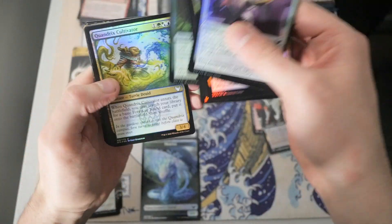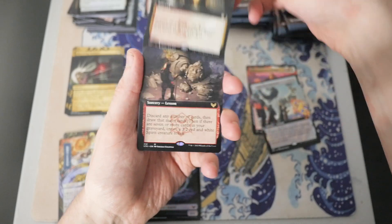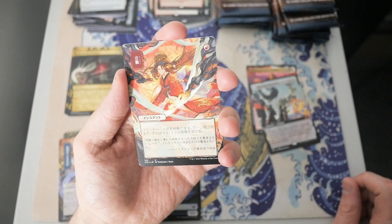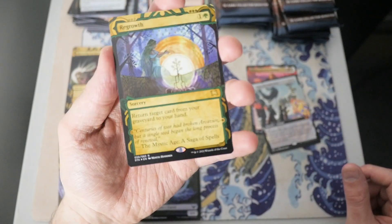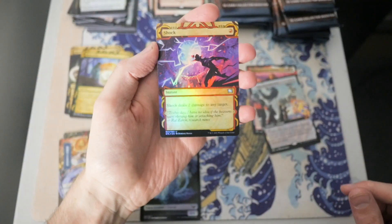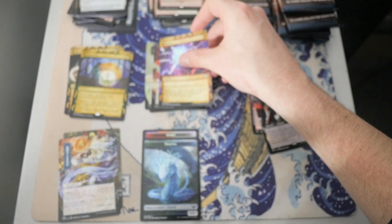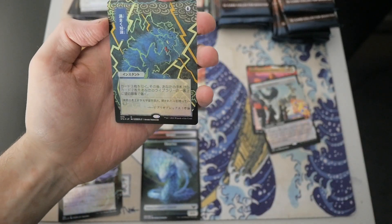Okay, let's blast through these commons. We have a Baleful Mastery as our first foil rare, and then we got a Wake the Past, Illuminate History. And then — is this Faithless Looting? I'm not too sure, but either way, beautiful artwork. And then we got a Regrowth. It's so subtle, but it just adds that little bit of wow factor. And we got a Shock — that's probably what that was before. And then we have — is this Brainstorm? I think this might be Brainstorm. It looks beautiful though. And they have an Elemental Token as well that flips into an Avatar Token.